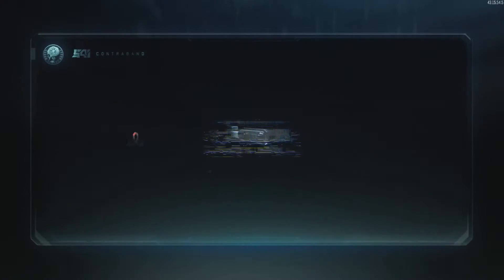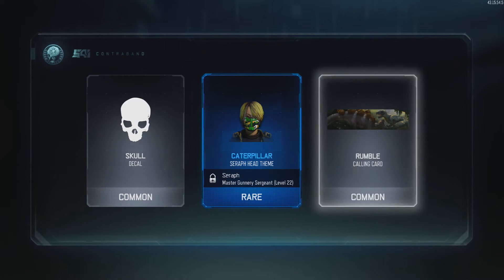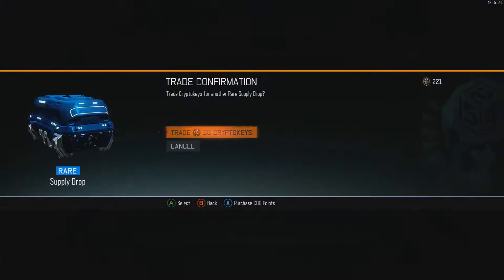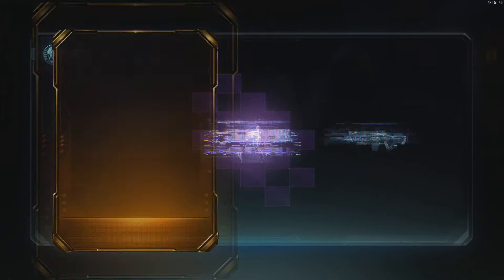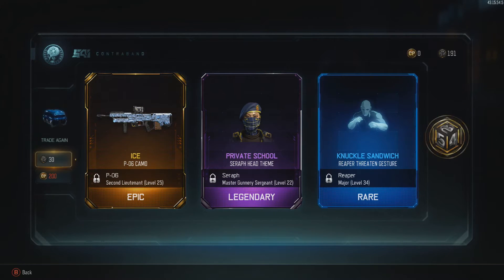I've been saving up just for this video guys, so that's why I haven't opened any since. We're just starting off with one rare and two commons — that's how it is basically. Ooh, liking that. That is one of the best supply drops you can get, to be honest, because epic, legendary, rare.